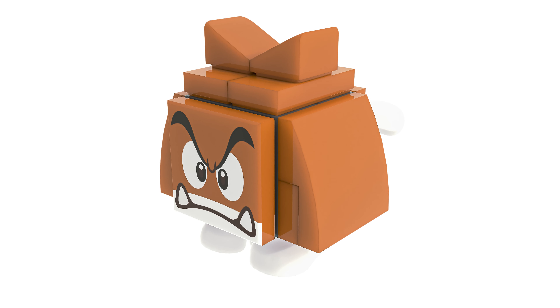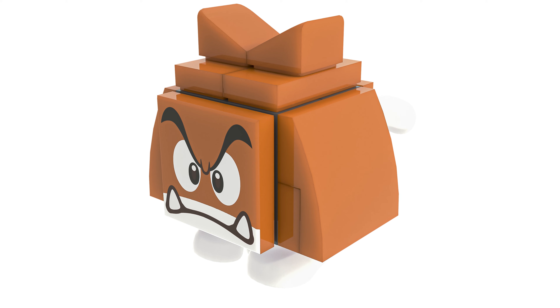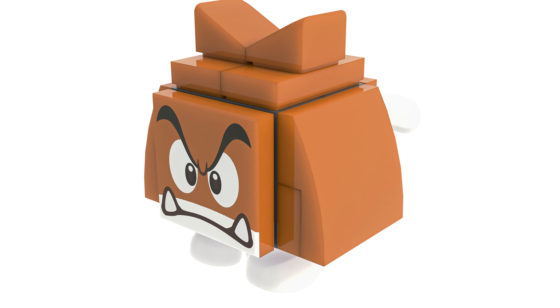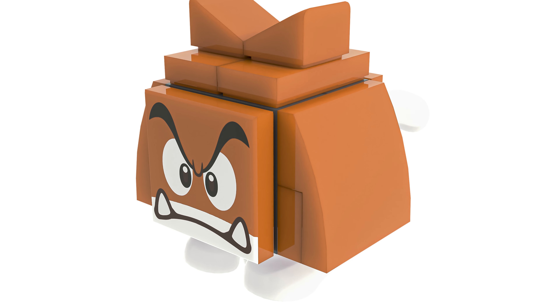The last character, which we won't spend too much time on, is a cat version of a Goomba — not technically a cat Goomba, you can tell because of the color palette. This build is also different from LEGO's because the tail is a rubber mold and not brick built.